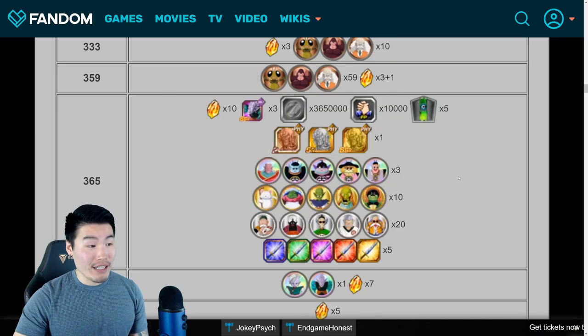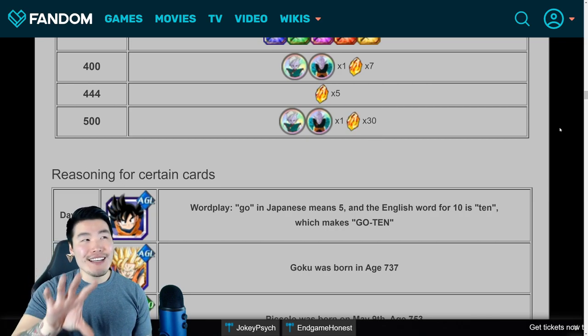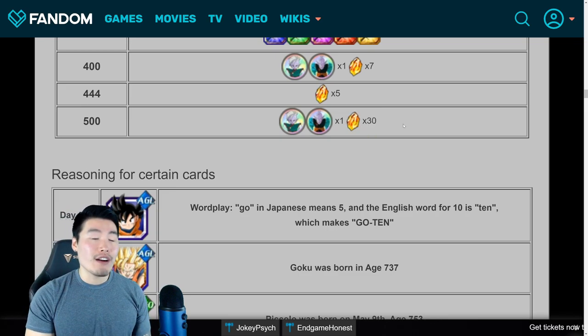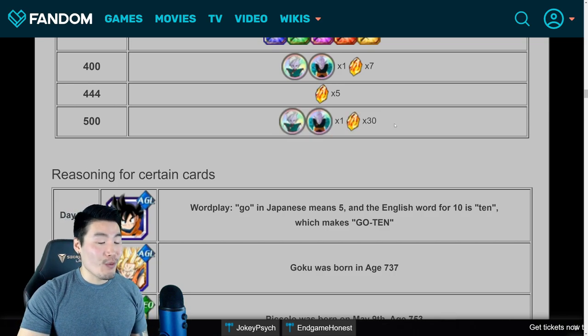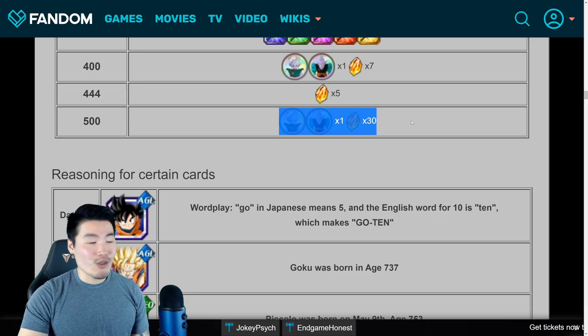For day 400 we get seven stones, and as I said repeating numbers are always significant days. And then for day 500, we can expect a massive haul of 30 Dragonstones. I actually feel like 30 stones is quite a generous offering from Bandai and I do appreciate it. This is the largest amount of stones we can get at once for any given login bonus day — there is one other day that also gives 30, but never more than that. So day 500 is definitely a very significant day for login bonuses, and the only significance to this day is that it's half of a thousand.